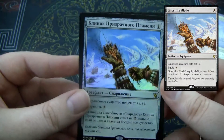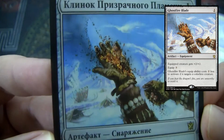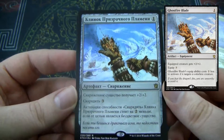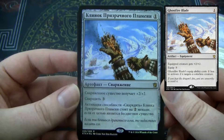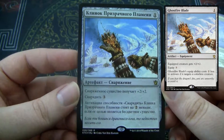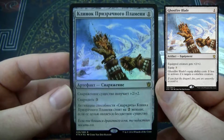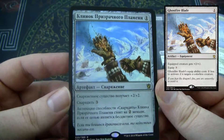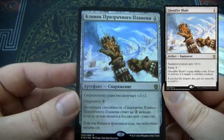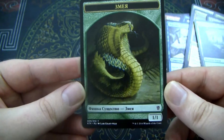And land. Ooh, we've got a foil Ghostfire Blade! The foiling on that's not too bad — it's hard to tell in the image, but the camera doesn't do too bad. Anyway, it's an artifact equipment for one colorless mana. The equipped creature gets +2/+2. Equip cost is three, but it costs two less if the creature you're equipping it to is colorless. Maybe for a Voltron colorless commander this could be good, but other than that it's not that great — maybe for Cube, probably not. And then we get a Forest and a Snake Token. Nice.